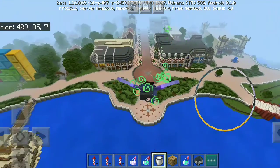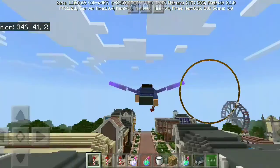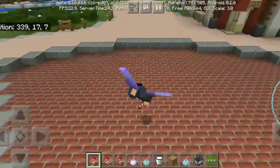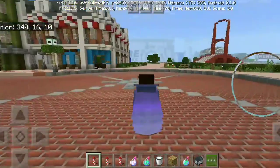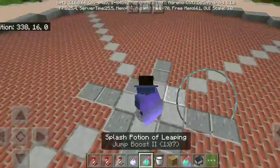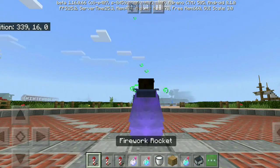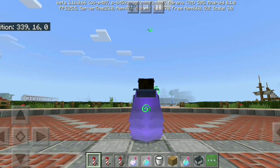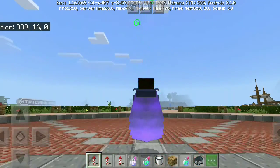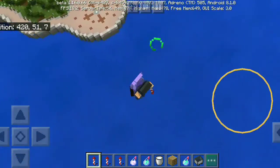Always carry a milk bucket while using the Slow Falling potion. Now the next method is only leaping. First try with Slow Falling and Leaping potion. Next one is Leaping 2, which will help you jump higher. Then press the jump button mid-air to activate the elytra. Let me show that for you again.